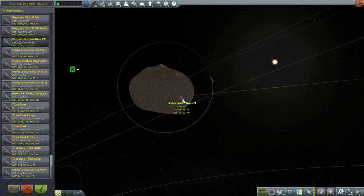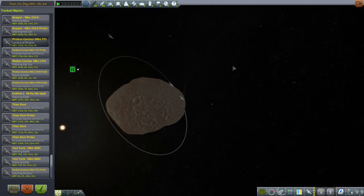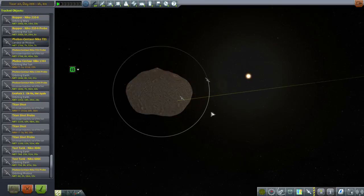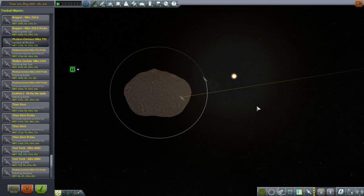You can sort of see our Phobos probe right there - it says landed on Phobos. But the communication line to it is sort of wiggling. There's our probe that is in orbit as well. Let's visit it and see what happens.